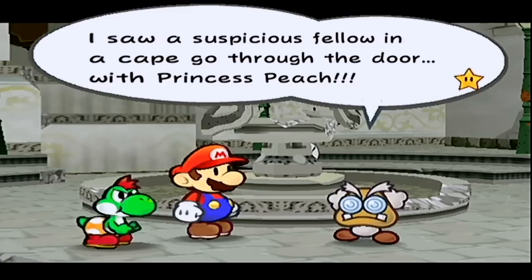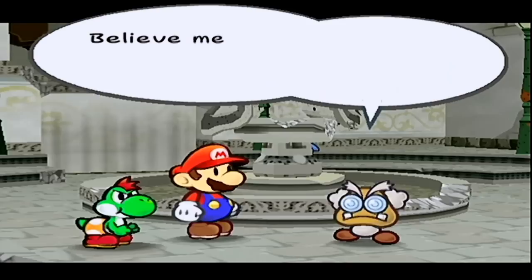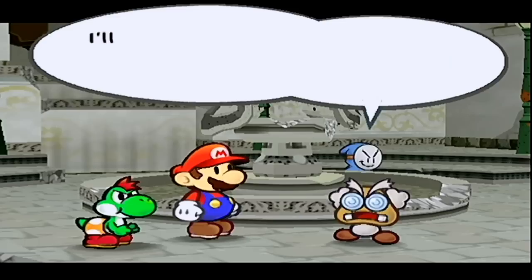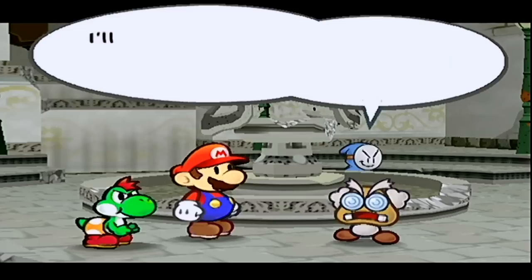'I smelled some rank air and went to the Thousand-Year Door — I saw a suspicious fellow in a cape go through the door with Princess Peach.' 'That door wouldn't open without the seventh Crystal Star.' 'Believe me, I know, but I'm quite certain of it. Princess Peach is in danger — time is short. We must go to the Thousand-Year Door and rescue the princess.' We gotta go to the pit anyway — this video is a million years long. Thanks for watching and I'll see you next time.